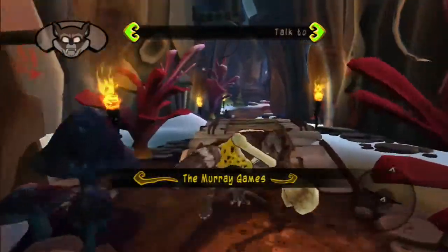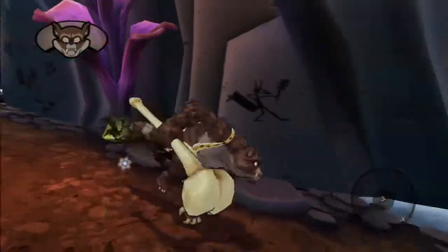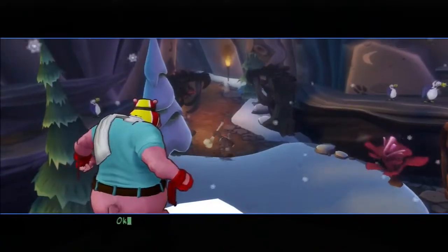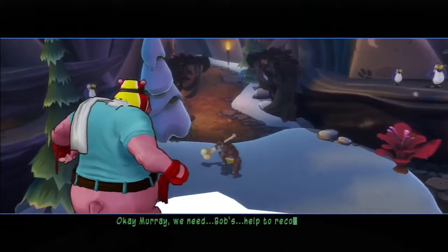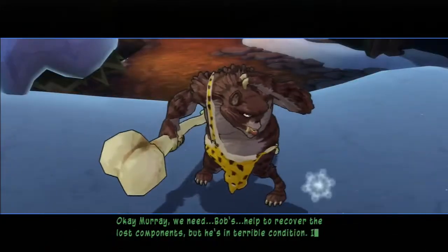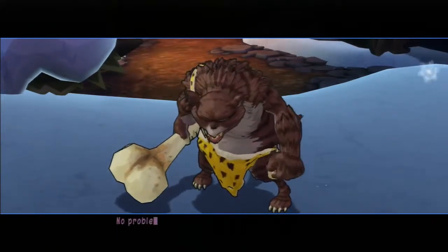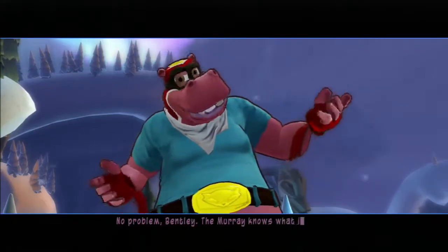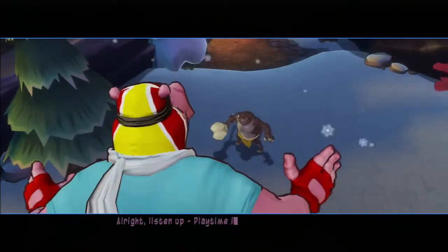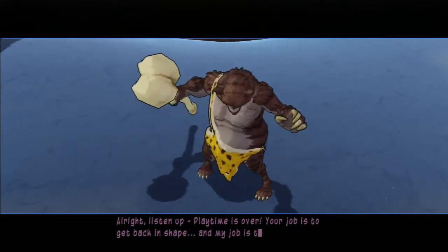The Murray games. Is this my first time actually using this character? Murray. Okay, Murray. We need Bob's help to recover the last components, but he's in terrible condition. It's up to you to get him back into climbing shape. No problem, Bentley. The Murray knows what it takes to be a champion. All right, listen up. Playtime is over. Your job is to get back in shape, and my job is to make that happen.